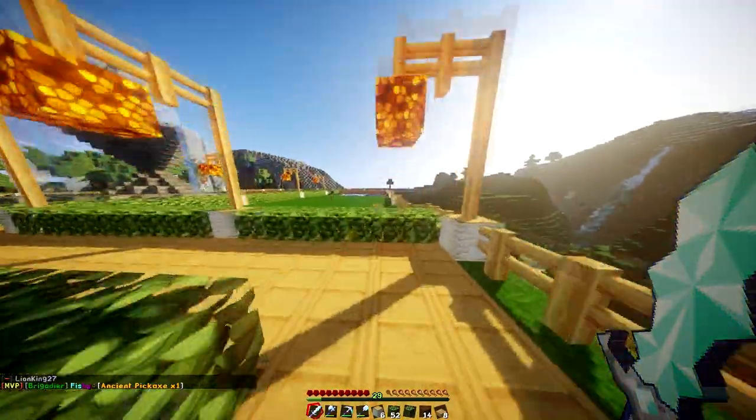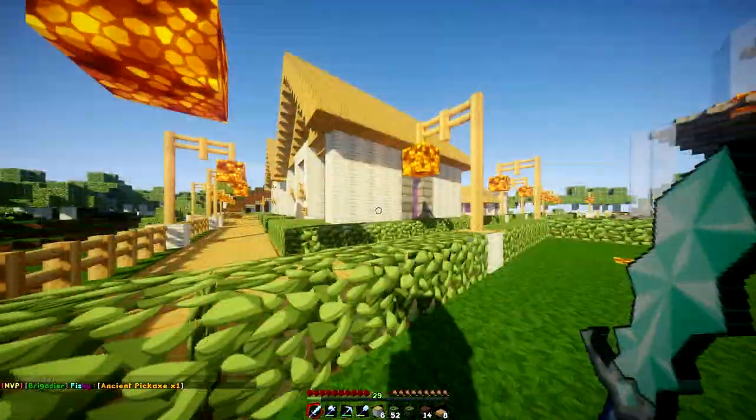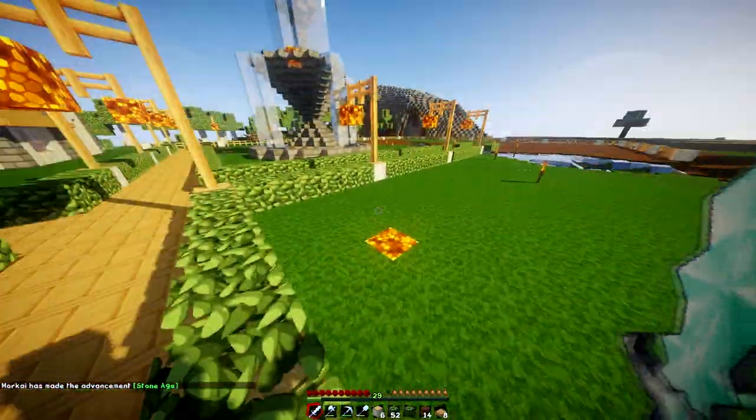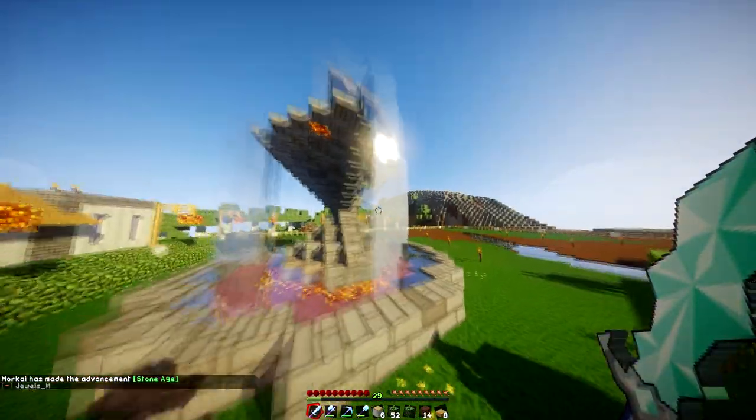Something that was really important to me was having a border — I like to have them outlined. So I started going with this design, and it also takes the glowstone out of the floor, which I haven't gotten rid of all of it yet.